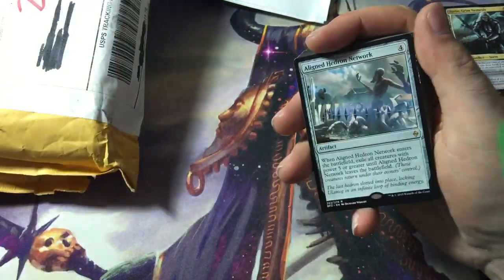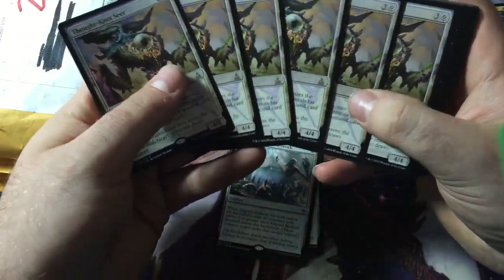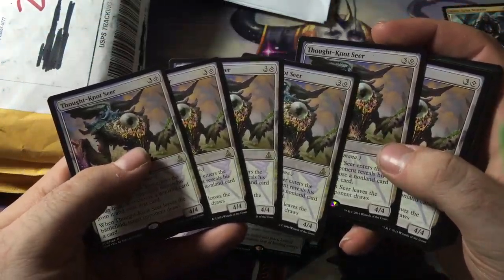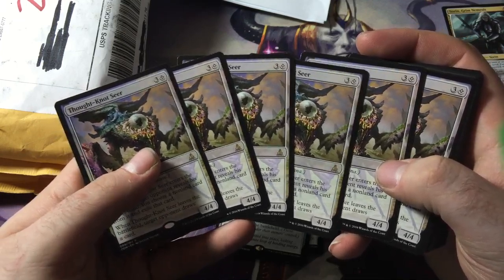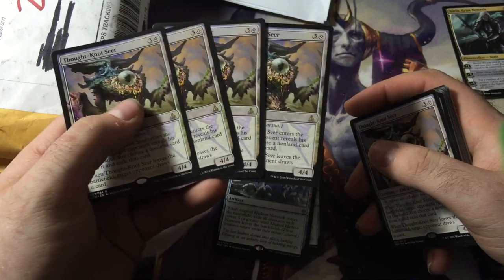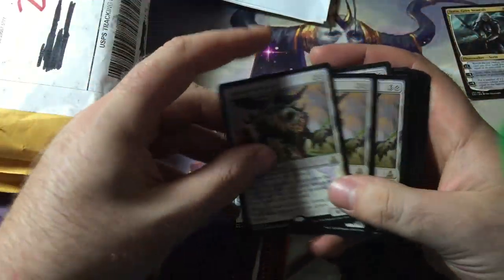It's not like it's 30 random rares — I knew what was coming. Flipping through it: Aligned Hedron Network, there's four of them. Here's the reason I bought it — six Thought-Knot Seers! I don't know what we're going to do with six, but for $30, these are like $7 a piece right now — maybe eight. So three of them is $21, four of them is $28. That's what I was looking for — a playset of these guys. For $2 more I got two extra. Plus there's ten cards right there, plus 20 other rares and mythics.